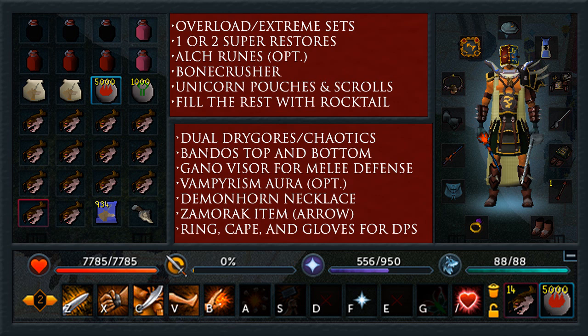Tokar Kahl works very well. You can use a Berserker ring and anything like that. For gloves and boots, you can bring Glavens or Bandos gloves — it doesn't really matter.